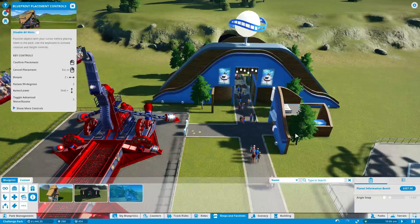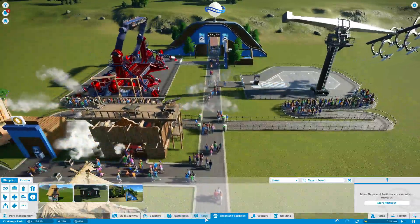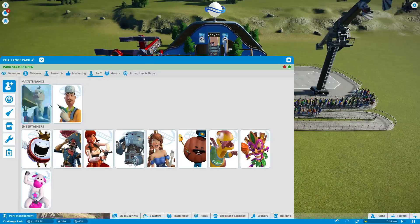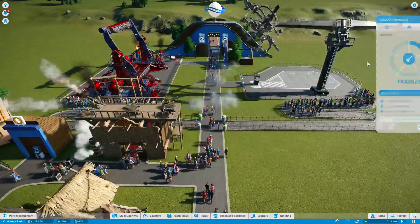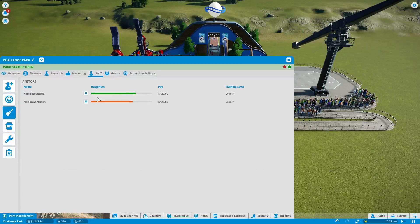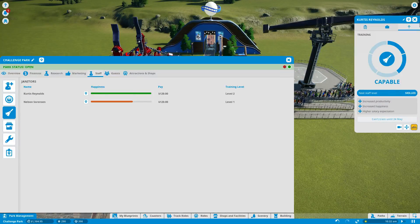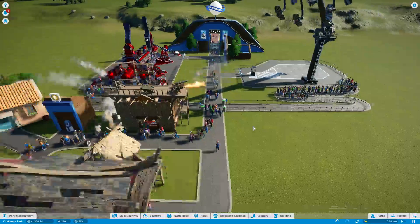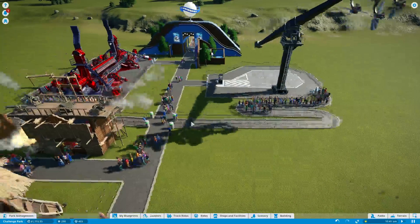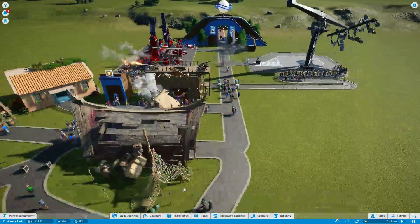We can get that nicely in there and because it's so close to the entrance I think that actually looks nice. There's some rubbish down here so I'm going to get another janitor hired and upgrade the one we've got. Staff training costs $120 — that's fine. You're now very happy. You'll want a pay rise at some point but I don't care. We can actually afford our teacups as well.